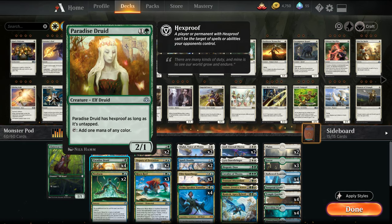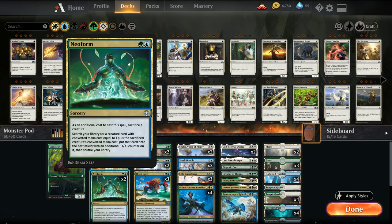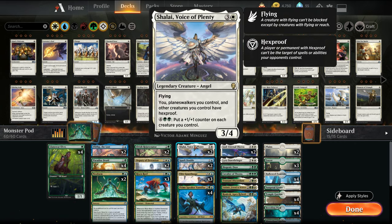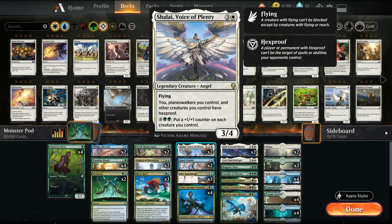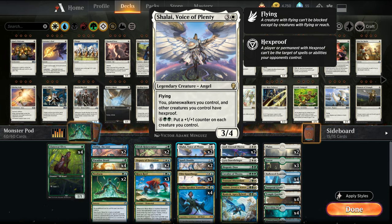We have a ramp package: Llanowar Elves, Paradise Druid, Elvish Rejuvenator. Fibblethip is card draw — if we sack an elf and get it from our library, we get two card draws. Neoform is like copies five and six of Vanifar, and can also help us pull Vanifar. Deputy of Detention exiles opponent's creatures. Risen Reef gives us ramp and card draw. We don't have too many elementals, but even if it just comes in and potentially ramps or draws us, that's good. Shalai provides protection, and we can generate quite a bit of mana so her pump ability becomes relevant. She can also protect our Prime Speaker and other creatures.